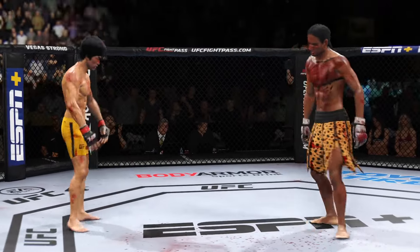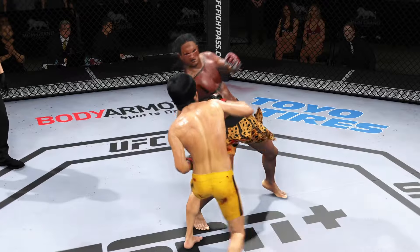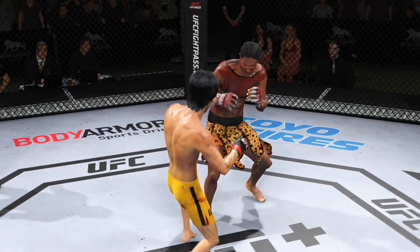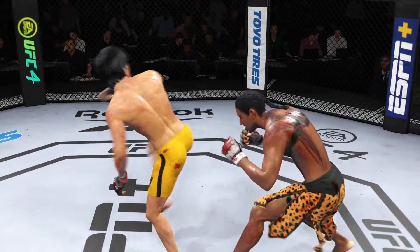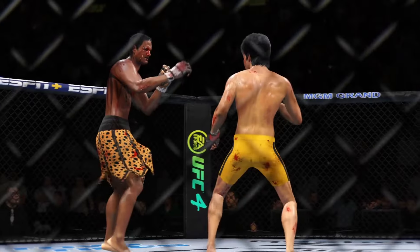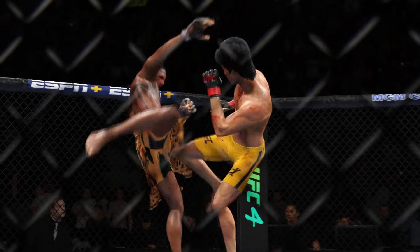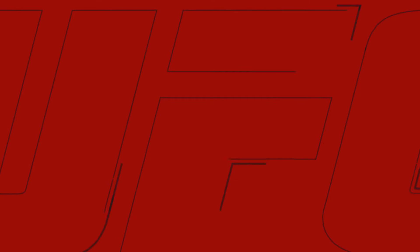Buzzer sounds for the end of round four. An entertaining five minutes — let's look back at some of the highlights, DC. A lot of different techniques, but the kicking was the key to him getting ahead in this fight. He's out ahead now and needs to stay the course and continue to do that as the fight goes on.